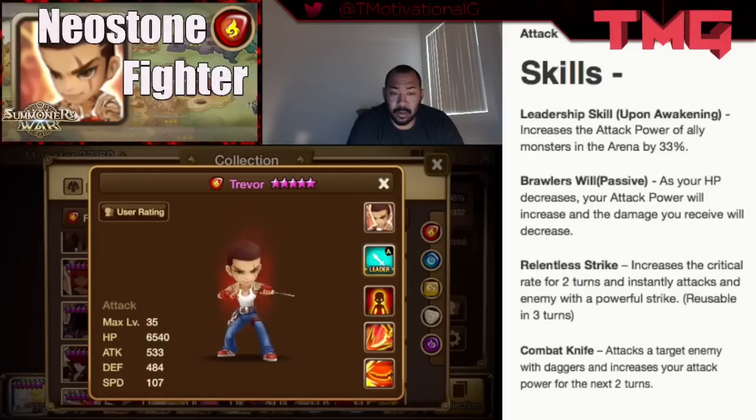Any water unit, any fire unit with crowd control — Beretta, anything like that — is a very strong counter for him. It's going to be hard to block his skills, so you're not really going to worry about skill reset, because he's running a three-turn, maybe two-turn cooldown at max skills. The focus is just to get rid of him, because you don't want to risk leaving him low life and having him wipe out your whole team. That's how you counter Trevor.